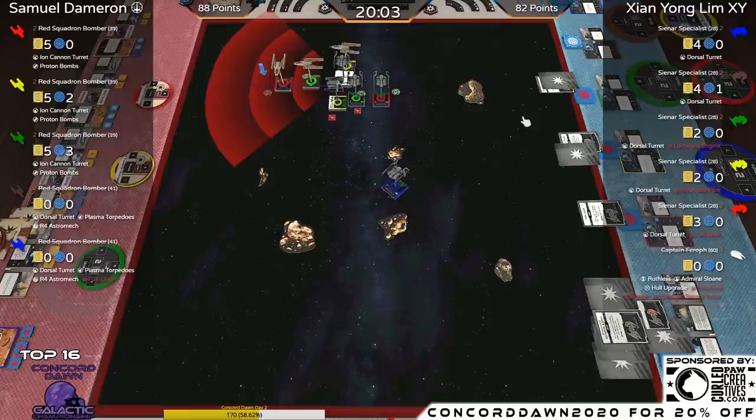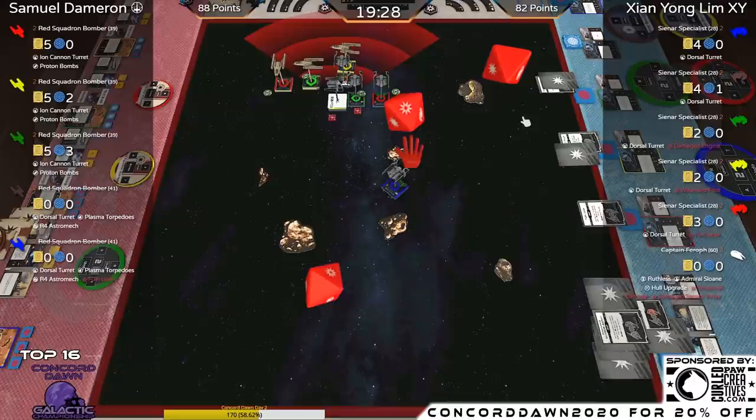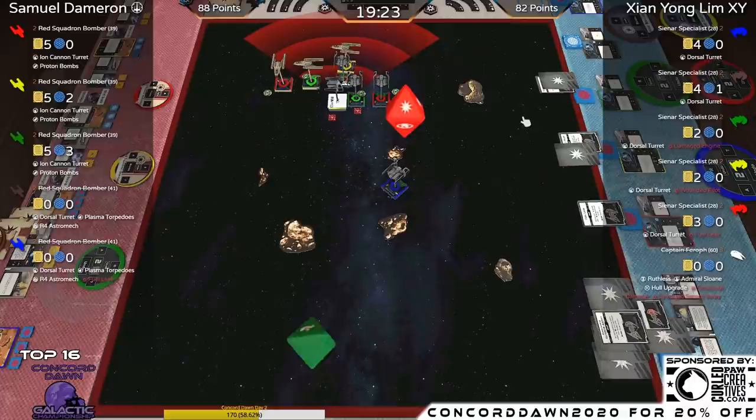Considering where he has the best chance at half points — that is on the Red Y-Wing — but no damage since he couldn't complete his maneuver and has no actions. He then has range one to both ships, goes into Yellow. One crit — because Yellow doesn't have tokens, that becomes a shield hit.